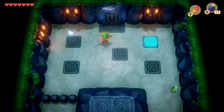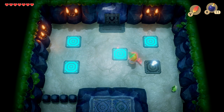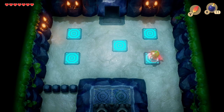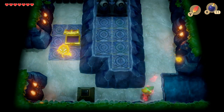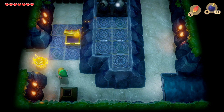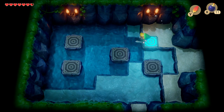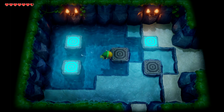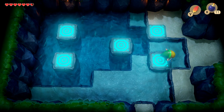In here take out the enemies and then follow the glow around - you can see the pattern you need to tread on the warps to reopen that door and we can carry on. Back down, if we push this block out of the way we can re-enter the water puzzle we skipped earlier. Take out the enemies first - I recommend that - and this is the pattern you need to tread on them to complete this part of the puzzle and unveil a new underground path.